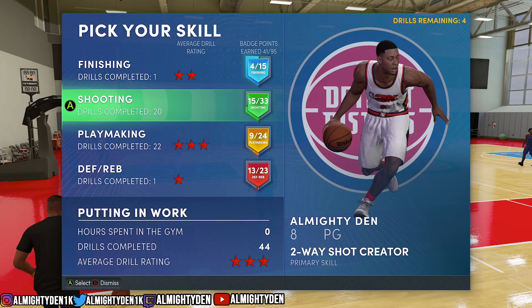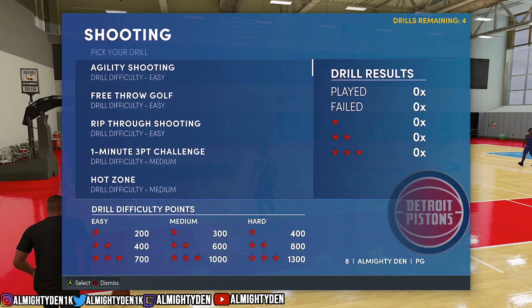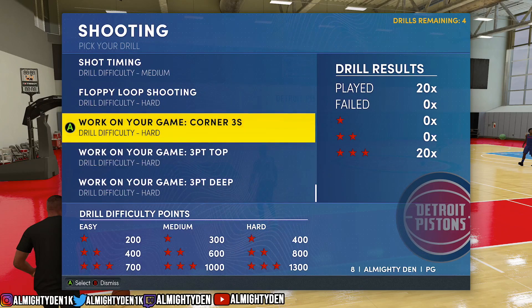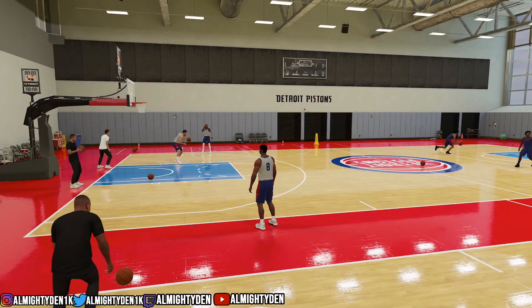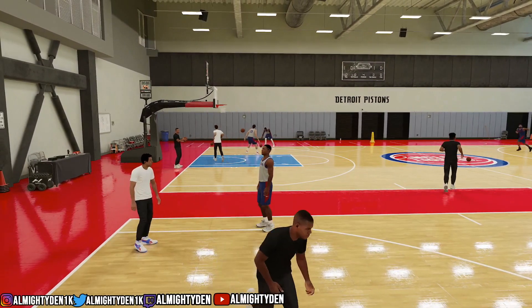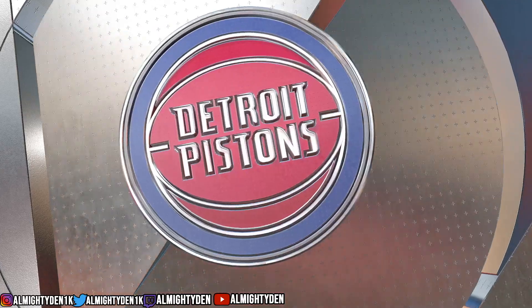For shooting, I have 15 out of 33 right now. Drills completed: 20. I always choose the hardest ones because you get more points — 1300. I work on my corner threes, 20 times, three stars each. I'm a shooter so this is very easy for me. This video isn't gonna take long — I'm gonna show y'all how to get these points and get your badges faster.